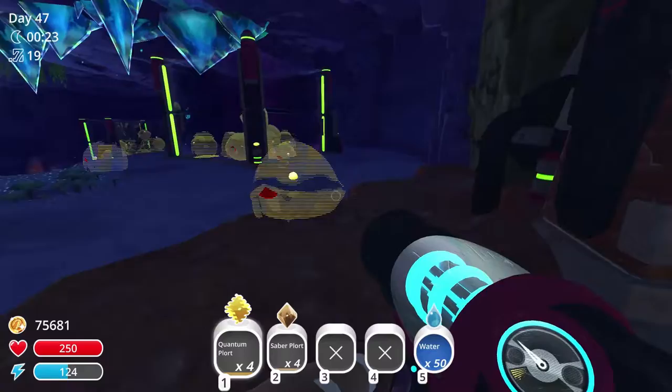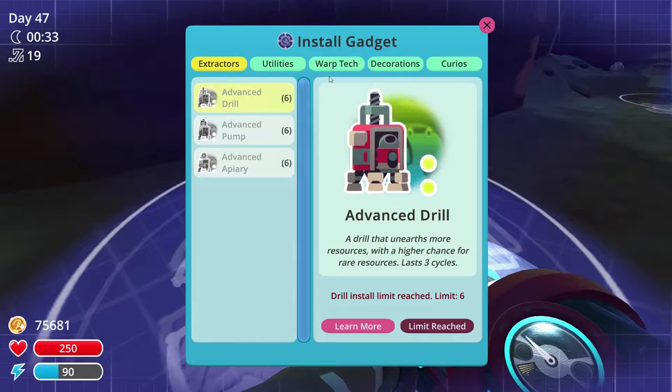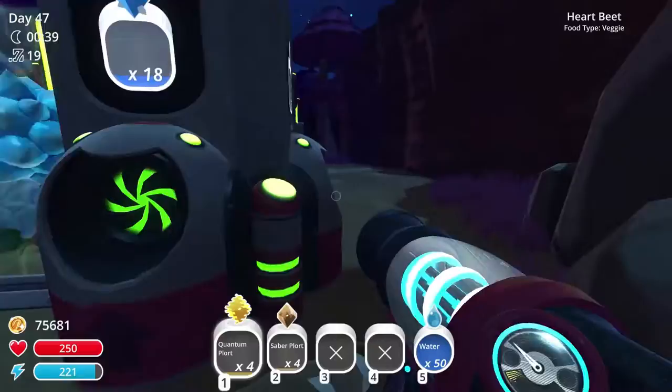Not much plots I guess. I shall put down my refinery link here and market link. I still keep pressing escape most of the time.